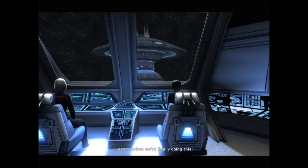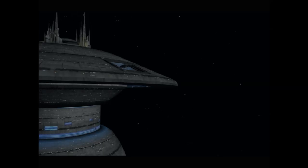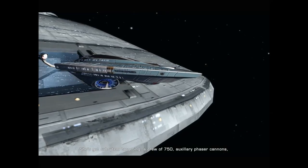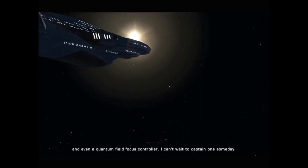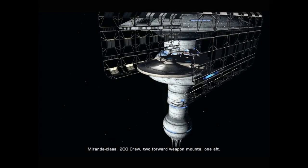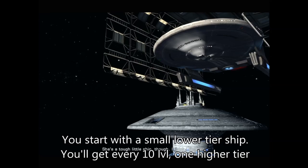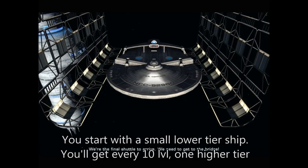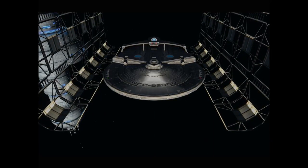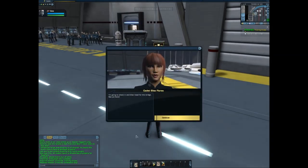First space dock! 'I can't believe we're finally doing this. Look at that — the USS Best, first of her class. She's got subsystem targeting, a crew of 750, auxiliary phaser cannons, and a quantum field focus controller. But here's our ship — Miranda class, 200 crew, two forward weapon mounts, one aft, average speed warp 5.0. She's a tough little ship though — I think I like her.' We're the final shuttle to arrive; we need to get to the bridge.